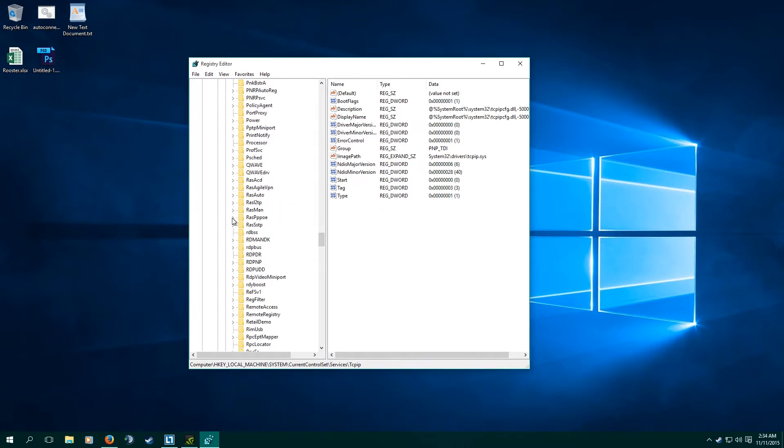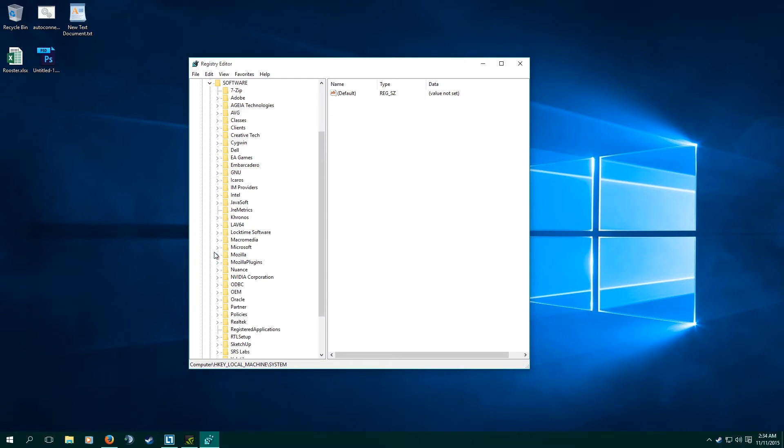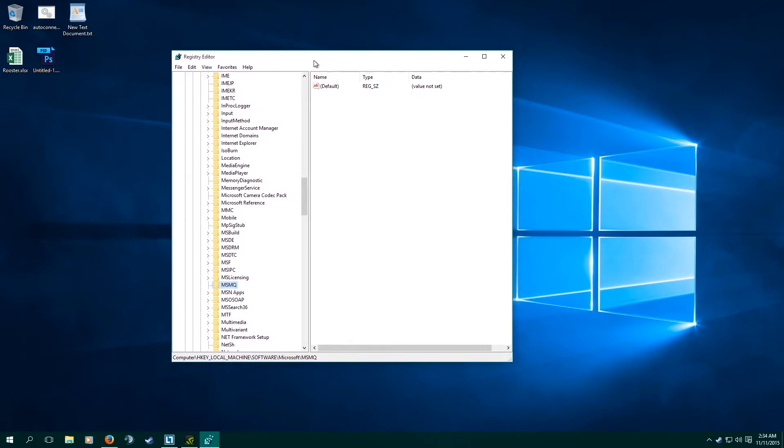The second one — I'm not going to be able to show you, but I'll leave a link in the description. Go to HKEY Local Machine, then into Software, then Microsoft, then look for a folder called MSMQ. Find the Parameters subfolder, and within that subfolder make another DWORD with the name TCPNoDelay. I'll put the spelling in the description, and give it a hexadecimal value of one.